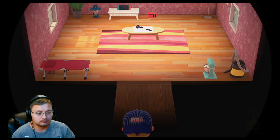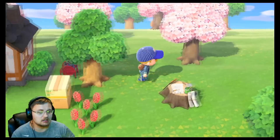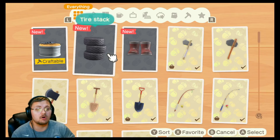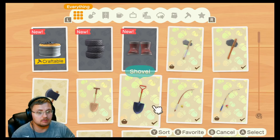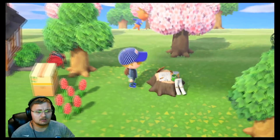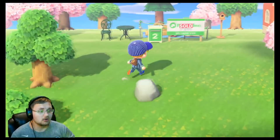Everything you see is interactable. I could pick these flowers, I could cut down these trees. This is my workbench. You have a vast array of new things that you can craft in this game. I would give this game a 10 out of 10 for crafting because there are so many things you can craft with. Apparently I can make a recycled can thumb piano — didn't even know I could do that. You get all sorts of different tools and furniture and tons of things that you can craft. You can customize your character, your outfits, and pretty much everything inside your house.